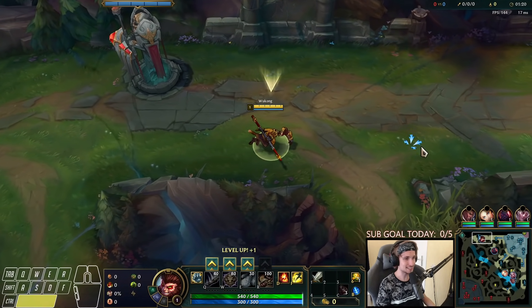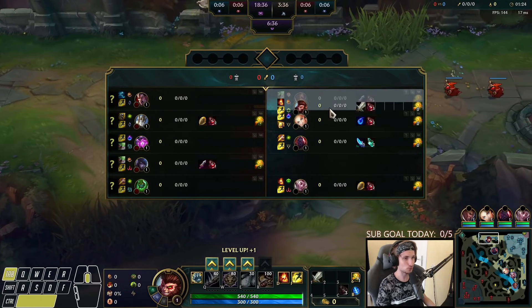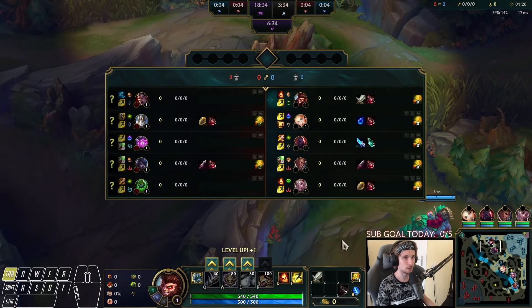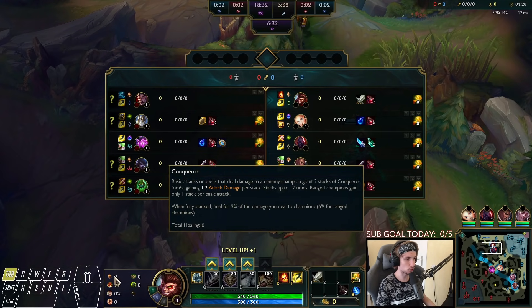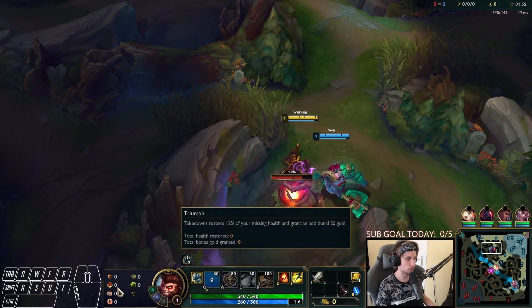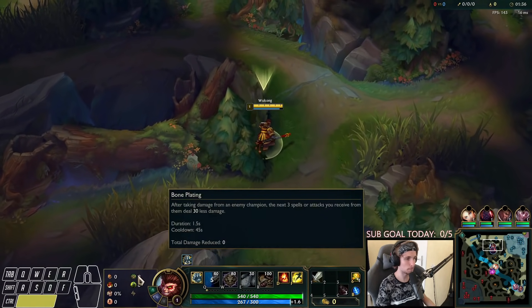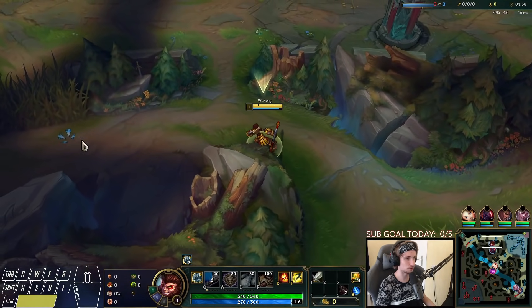I'm going to show you the best build, runes, and playstyle with Wukong top lane today. For runes, I would always suggest Conqueror as the main keystone, while also taking Triumph, Alacrity, Last Stand, Bone Plating, and Overgrowth.